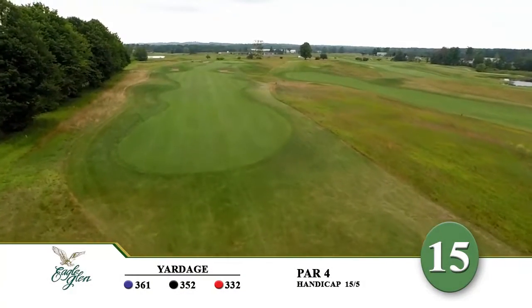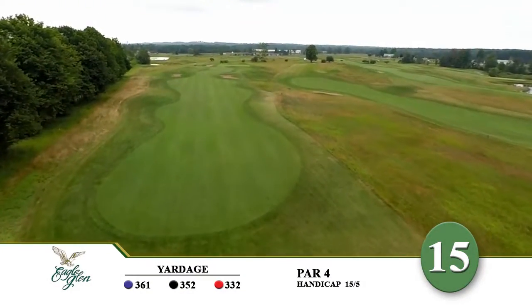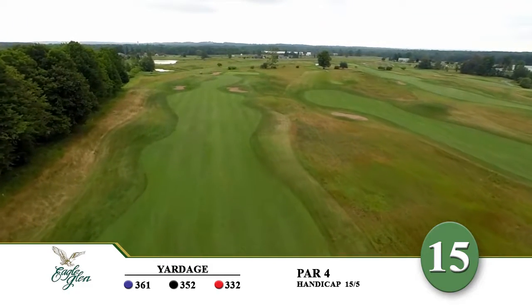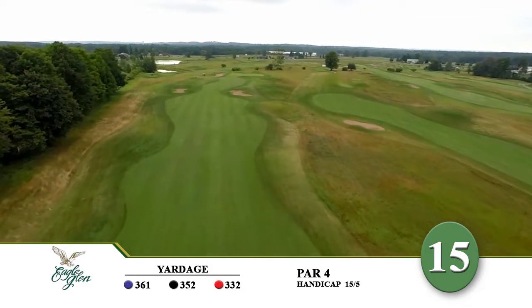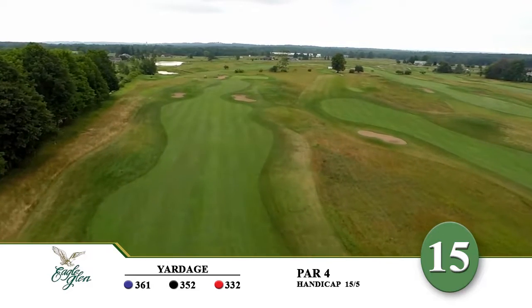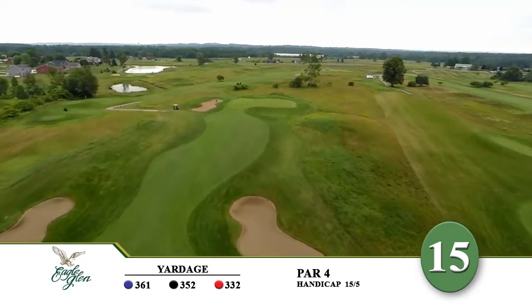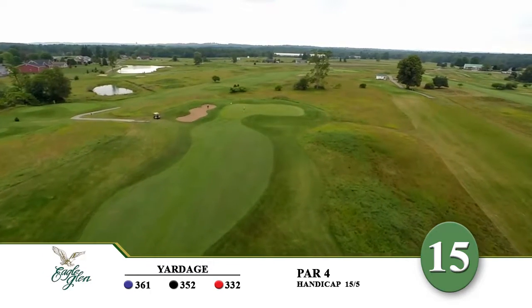Number fifteen is the first of the two easiest holes on the back nine at Eagle Glen. Just a fairway wood is required off the tee as a large bunker protects the right side of the fairway. Out of bounds borders on the left, but players will have to make it through long grass in order to go that far off track.